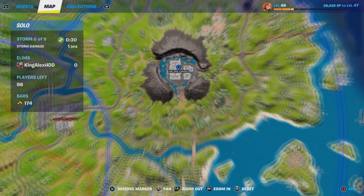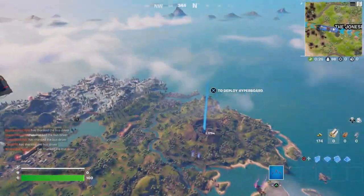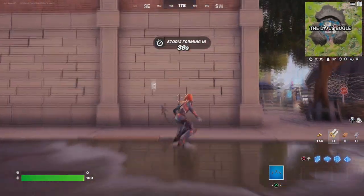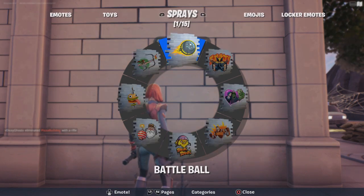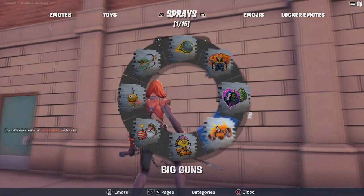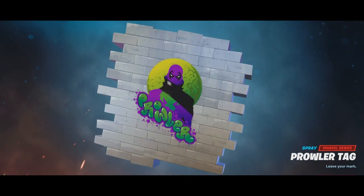Make sure you do a solo. You guys are going to come over here at the Daily Bugle - this is the map. Just make sure you come over here and all you have to do is literally spray around here. Once you spray around here, you guys will basically unlock the spray. Very simple, very fast.